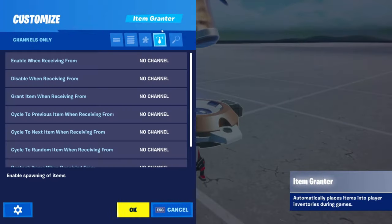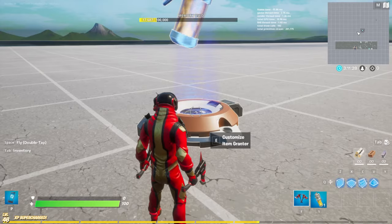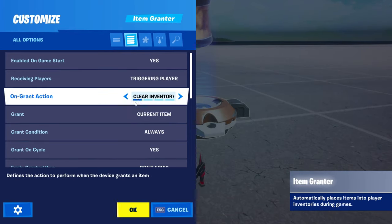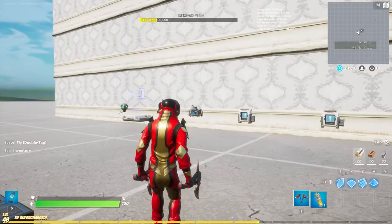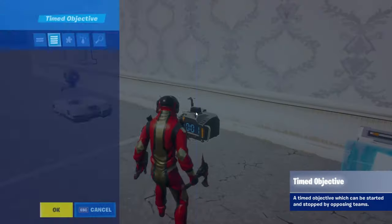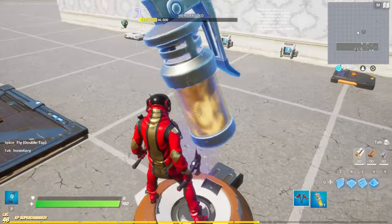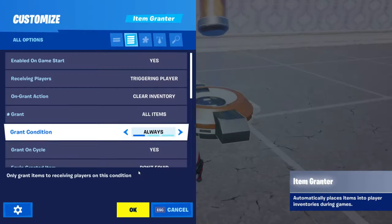Now we're going to need the item grantor. Grant item when receiving from channel two — that one is going to clear inventory. There's not really anything else you have to change in here. For triggering player, keep that. Current item — we'll do all items, just in case it only gives us one. And if you want to see how to do sabotages for the imposter, like door locks, leave a like on the video and subscribe and I will do that next time.